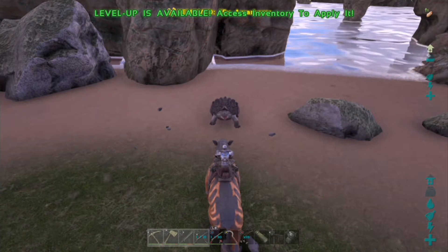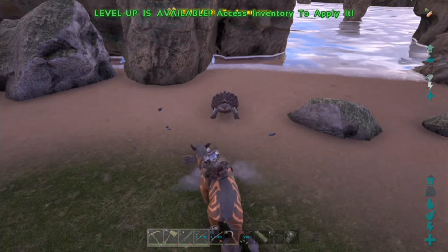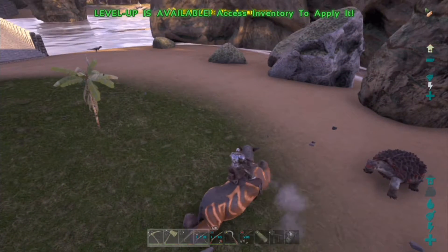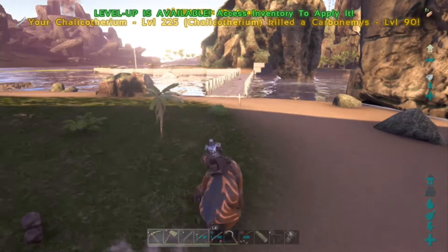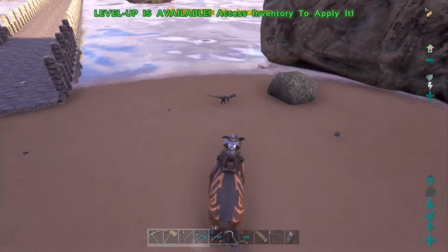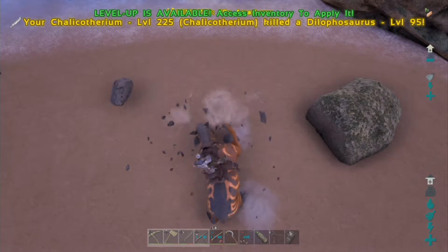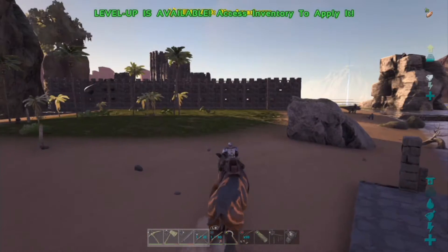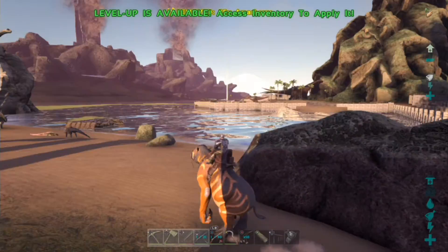They can't even get close to you, they can't touch you. I don't know how far I can hit them — that's pretty far, pretty darn far away. Boom, and I killed it — level 90, nice. Its other attack does the knockback as well. Just crushed a level 95 Dillo — that is awesome.